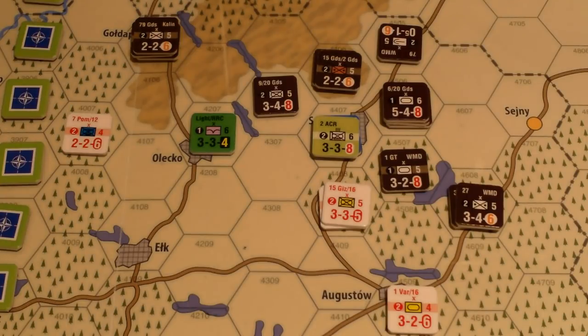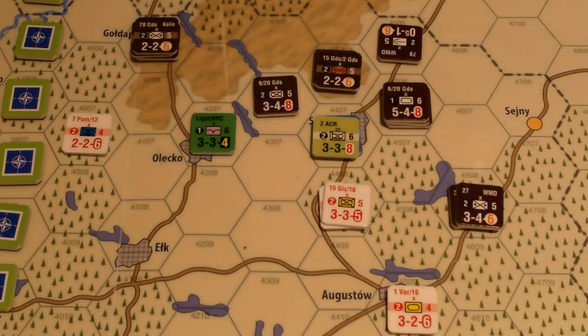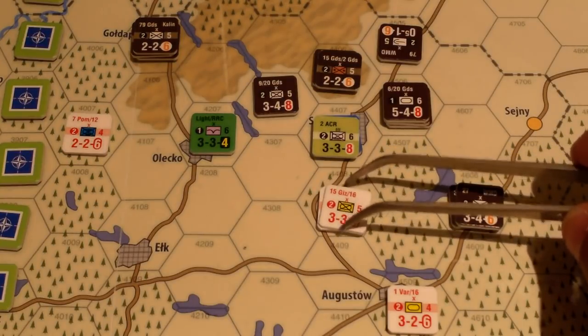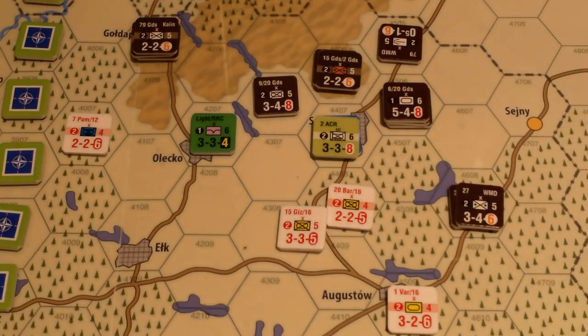Got a five — looking up the five row plus one: no attacker losses, one defender loss, and a defender retreat. This guy can take a loss. Good job Poles with a little American support — they're destroyed. At least one attacker must advance; the lead unit is required to advance. Actually it's the attacker's choice. The Americans won't advance; sending the stronger unit in.